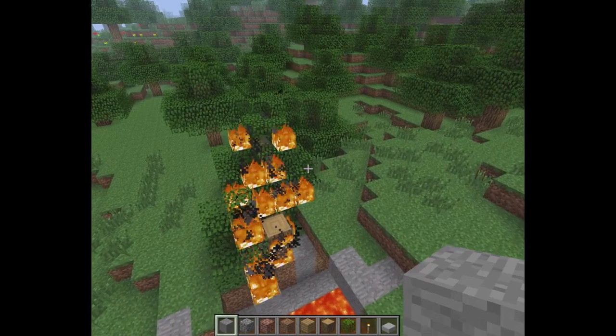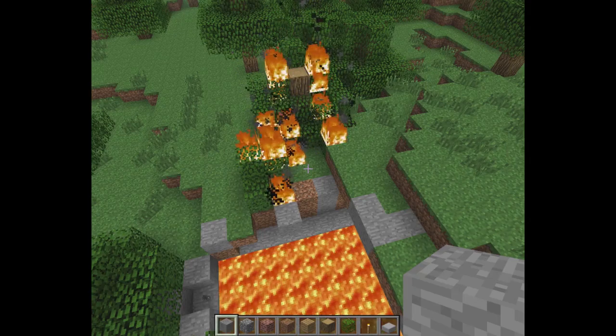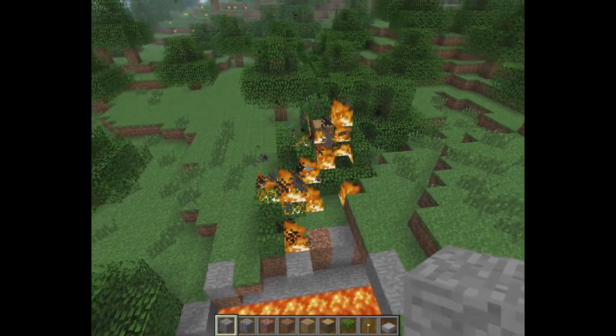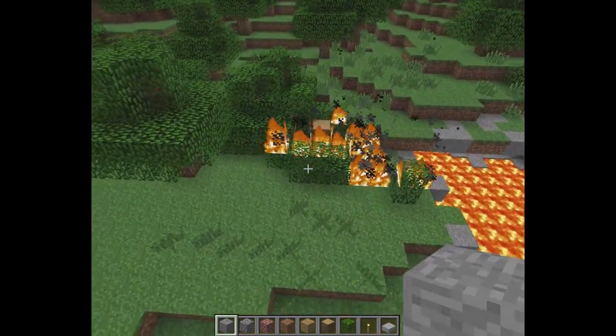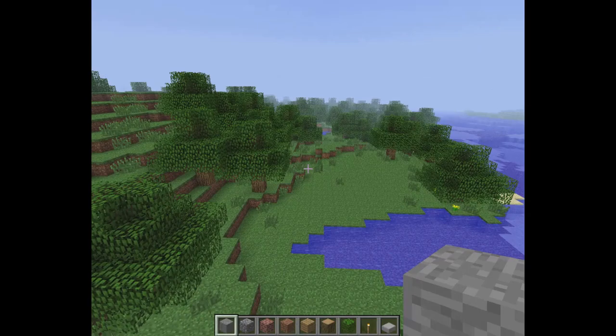If you are going to make a survival world in Minecraft release 1.2, don't use the seed 'Random seed' with a capital R, because if you do your whole world is going to be set on fire. Just a little tip.